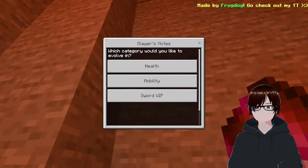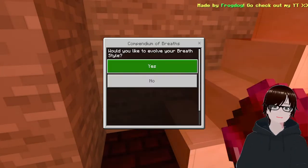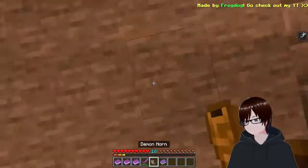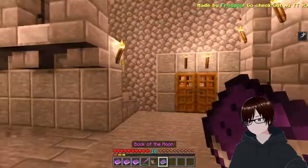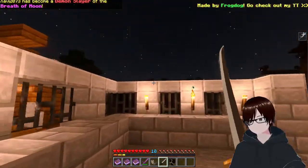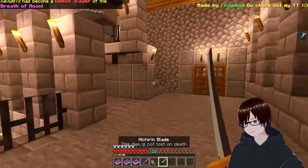With the Slayer Notes you're able to upgrade your health and mobility. With the Compendium of Breaths you're able to upgrade your breaths. I want moon breathing so I'm gonna use this. Boom — I became a demon slayer, just skipped the Haori process, but I got this Nichirin healing blade now.